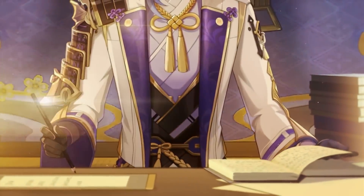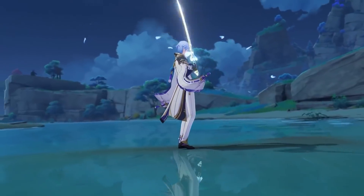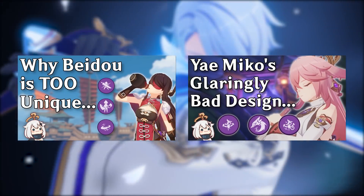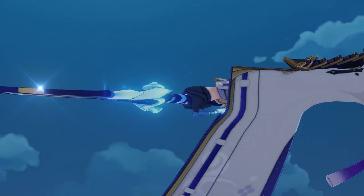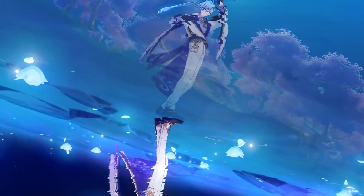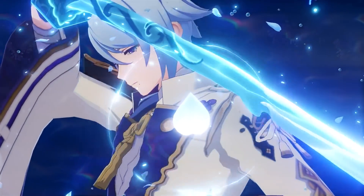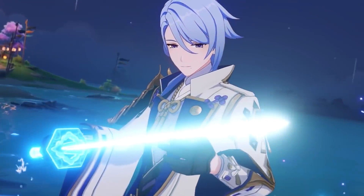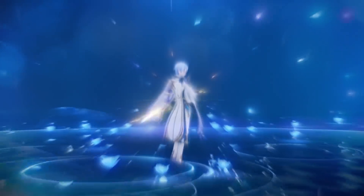With Genshin Impact version 2.6, we have finally received the long-awaited Kamisato Ayato. Unlike with my normal gameplay design analyses, there isn't a whole lot for me to criticize within Ayato's kit. He pretty much hit all of the marks, functioning how he's supposed to as a DPS with a nice mix of some off-field elements, providing something unique to team compositions, and having a fresh new take on gameplay that feels fluid and fun.